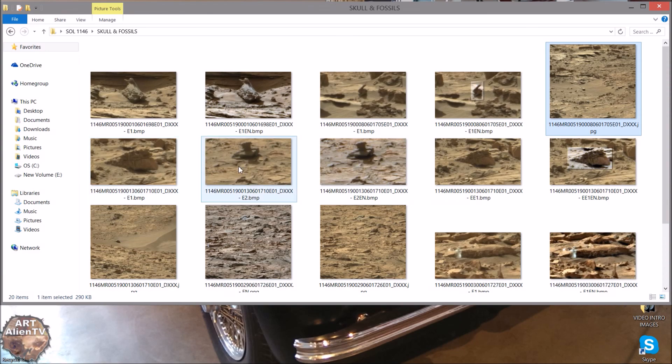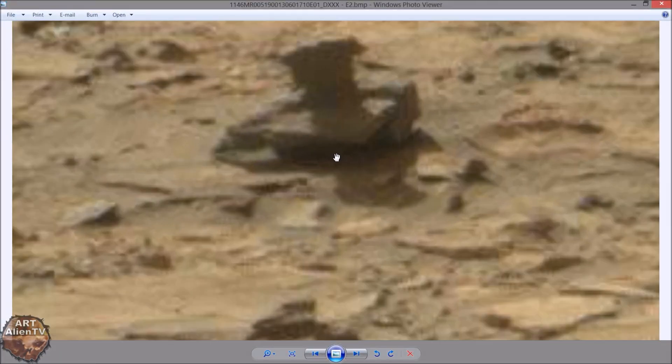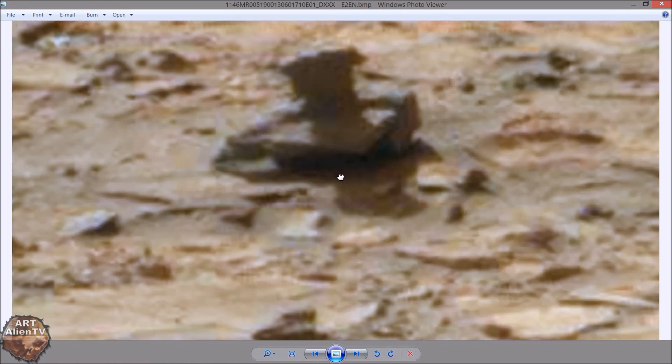Then there was this thing, which is maybe nothing, but it looks like part of something with a corner to it here and a part sticking up. This is also at the top of the image so it's further back, and even when you enhance it you can't really get a lot of detail out of it. It's got a curve to the back here, a right angle here, and a piece sticking up. Who knows what that is — it looks like something interesting, could well be part of some kind of stone building. To me that doesn't look normal; it looks like part of something that has been constructed.